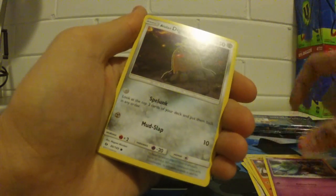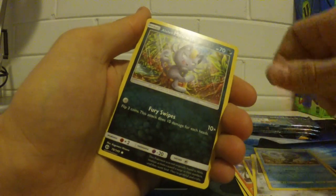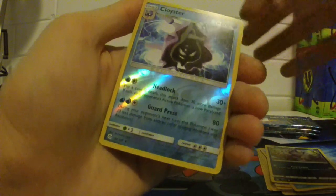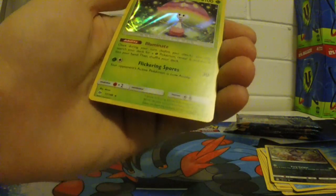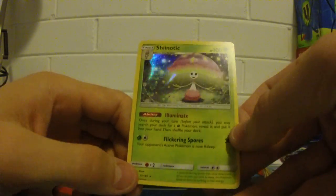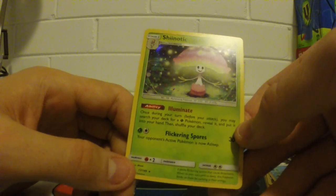Crabrola, Marini, Alolan Diglett, Depider, Alolan Meowth. We've got a Reverse Cloyster here. And our rare is a Shenotic, which is actually a holo — so I can't be too disappointed in that. Excellent. So our first holo of the pack — our first good thing that we've managed to pull.